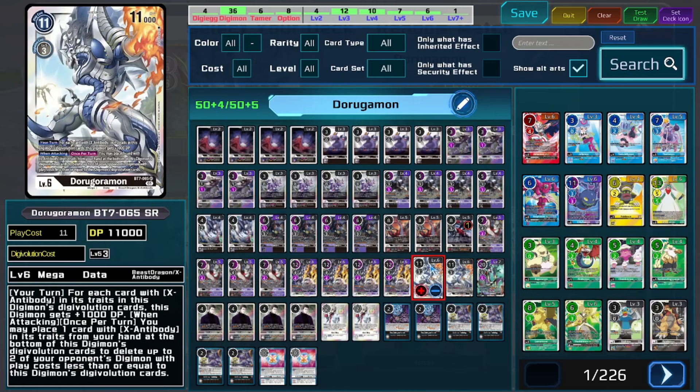The supporting Mega is just going to be the old version of Doru Gormon. I was playing the Dex stuff but it really wasn't working out super well. The BT-7 Doru Gormon isn't necessarily bad — especially if the opponent is trying to goad you and you have enough sources underneath, you could attack and have his when-attacking ability delete the Digimon to try to prevent some Ace plays. Or if they do have an Ace, it's an easy card to snipe those Aces since Ace cards have a lower overall play cost.